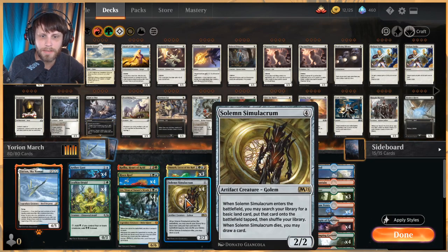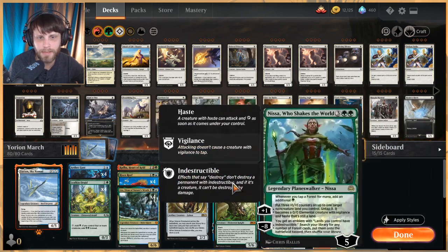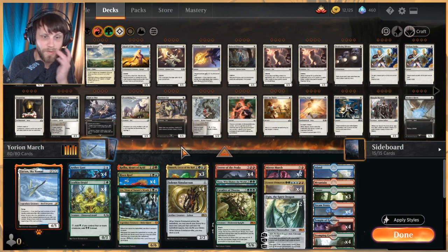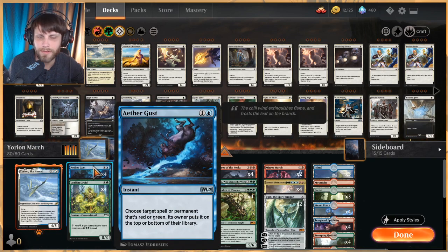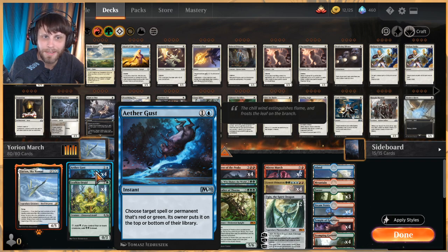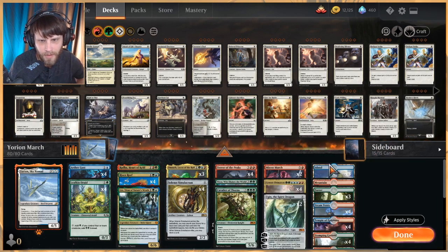We have Solemn Simulacrum — sad robot — here to fetch out some basic lands. Cavalier of Thorns helps pull out lands, and Nissa helps ramp as well, so lots and lots of ramp. We do have four Aether Gust as a way to deal with red and green stuff — there's a lot of mono-green stompy and mono-red aggro out there, so this really helps. A lot of the time, because this is such a proactive deck, it's tricky to leave up Aether Gust unless you're going to shock yourself and represent it clearly.